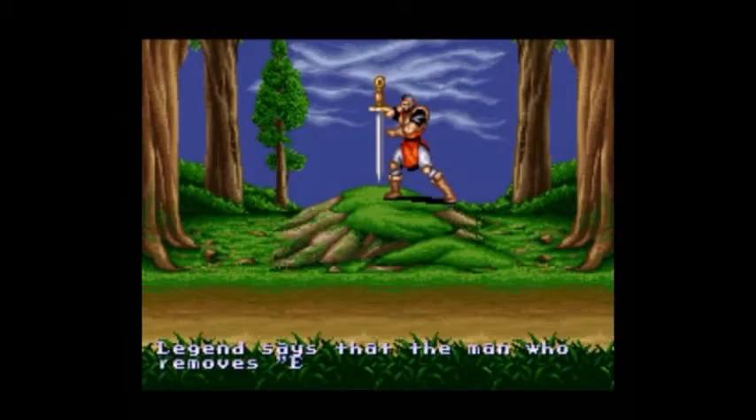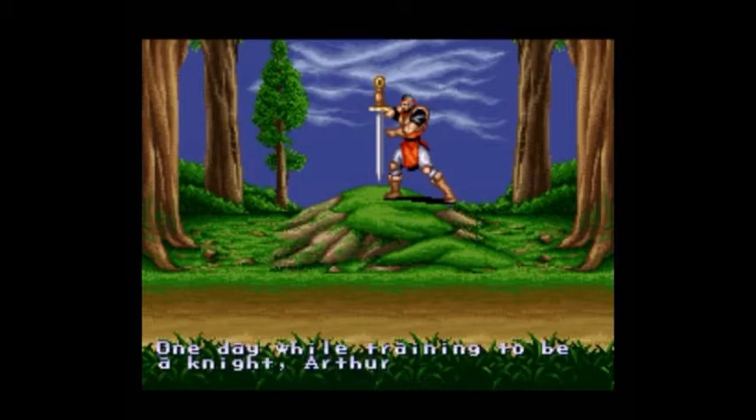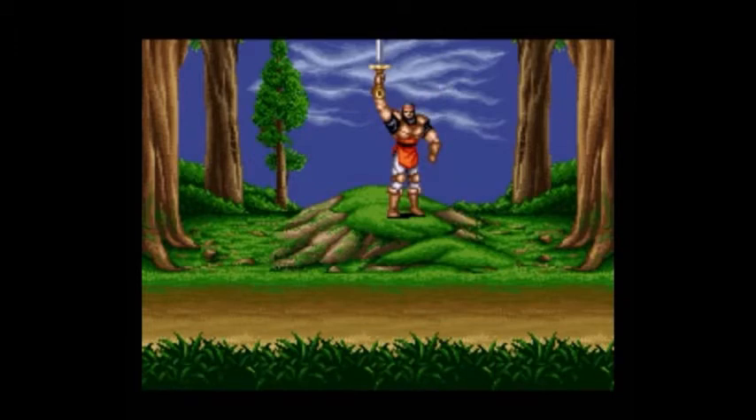I have no idea which Arthurian legend is right. At this point I've heard so many. Legend says that the man who removes Excalibur from the stone is destined to be king. One day, while training to be a knight, Arthur pulled the sword from the stone, and so our story begins. I pulled the sword! I'm awesome!